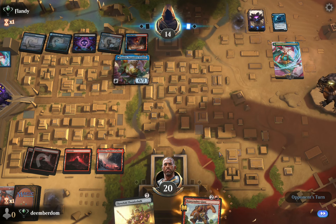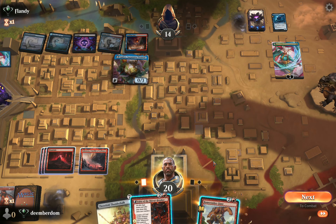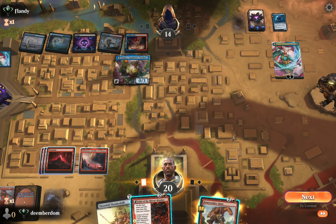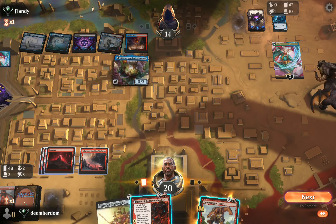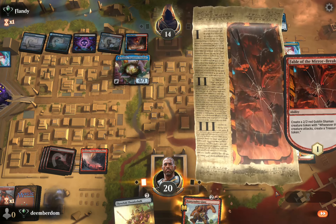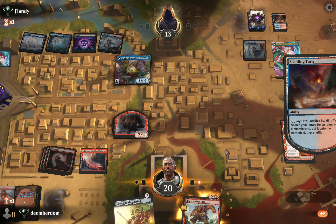Not feeling amazing here because the opponent can minus Tameo to regrowth the Unearthed and bring back Oculus — that's what I'm expecting. Our options are Bone Crusher or Fable. Bone Crusher can attack through the Tameo blocker, but Fable has way more upside — we can start digging for some action. Going for the longer-term value right here.